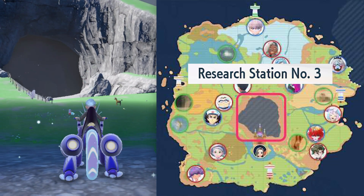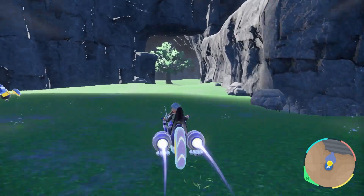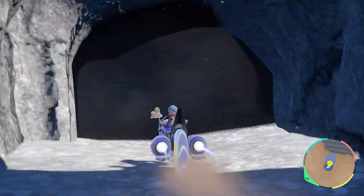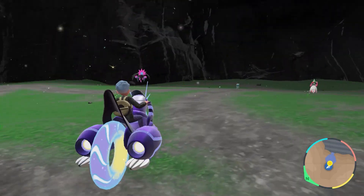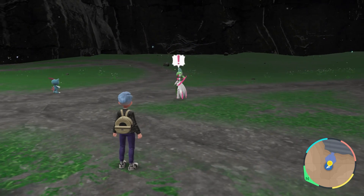Iron Valiant can be found inside a hidden cave near Research Station 3. Continue watching the video to find the best route. If Iron Valiant disappears or does not spawn, defeat multiple Pokémon within the vicinity. Doing this should allow another Iron Valiant to respawn inside the cave.